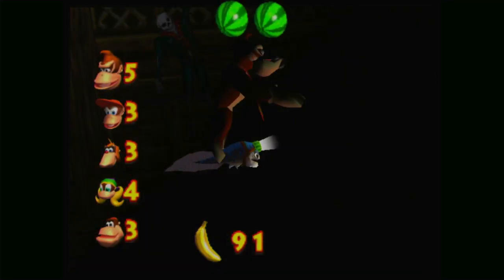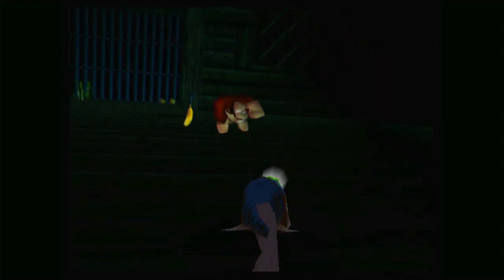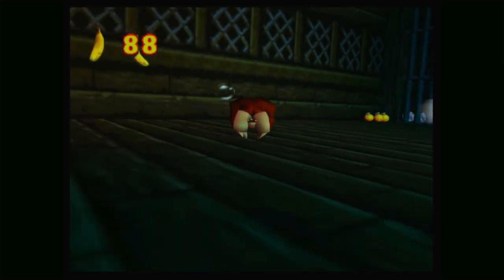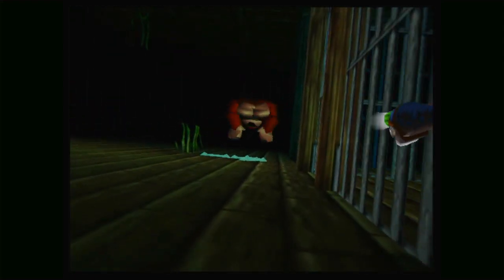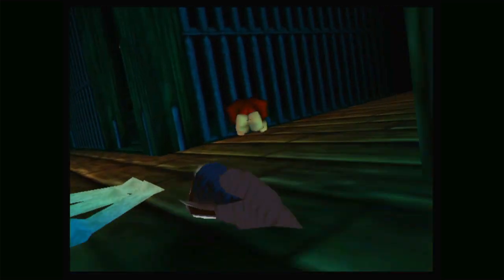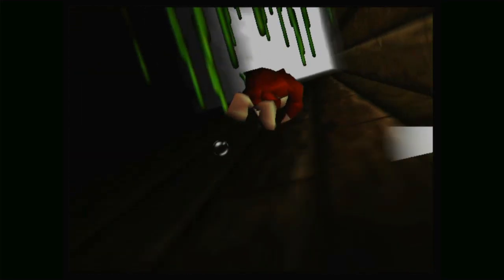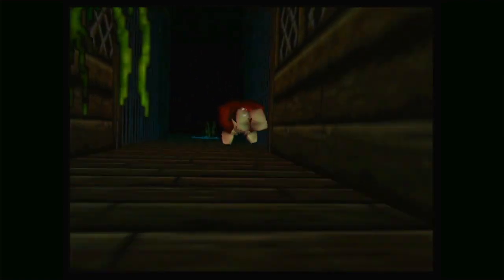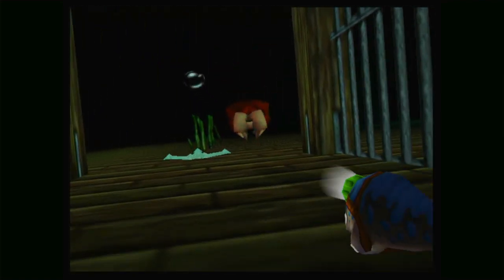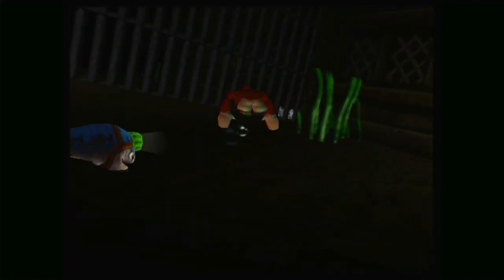There we go — 91. That's a good number of golden bananas to have. How many do we need to get into this level? I can't remember. Anyway, let's look around a little bit more. I can't remember which direction I came from. There's a banana here — unless I just missed a banana, which I did. I also didn't remember the stuff I did two minutes ago, that's concerning. Let's see if there are any more bananas in here, because I'm still missing some.